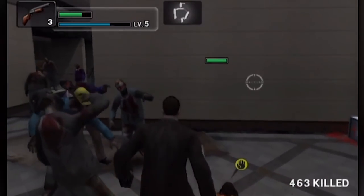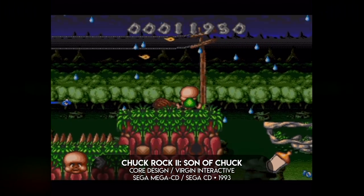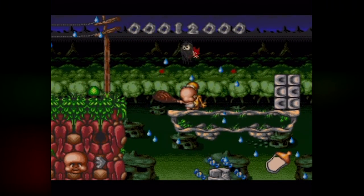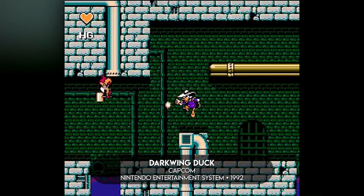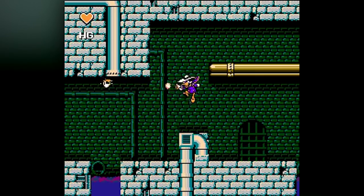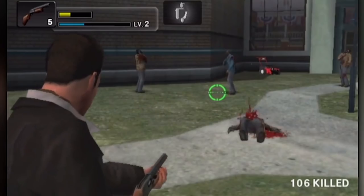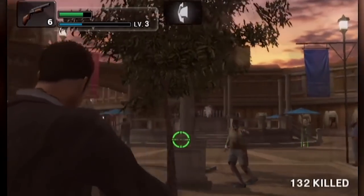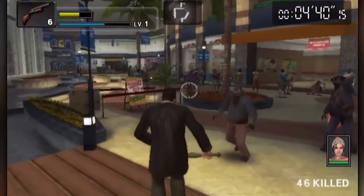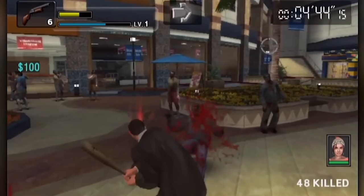Longtime viewers of the show may recall that Tomb Raider developer Core Design did something similar with the Mega CD port of Chuck Rock 2, which was built using the game engine originally built for Wonder Dog. And of course Darkwing Duck on the NES runs in a heavily modified version of the Mega Man 5 engine. Chop Till You Drop has a bit of a reputation as an inferior port, which personally I think is undeserved. It's well worth your time, particularly if you enjoyed the Wii or PlayStation Move versions of Resi 4, though it is of course considerably harder to find.